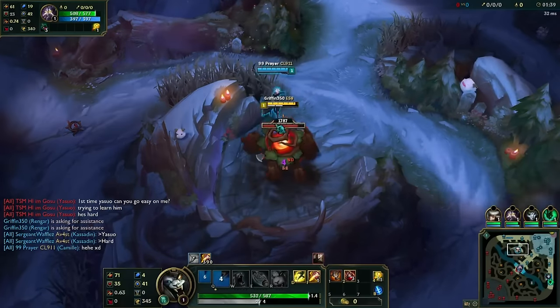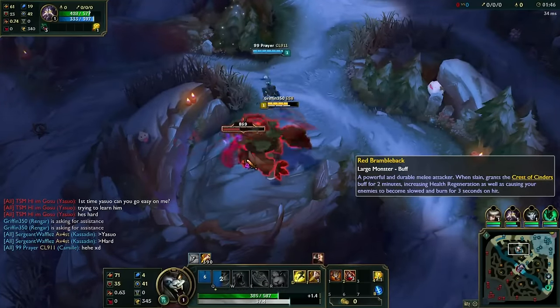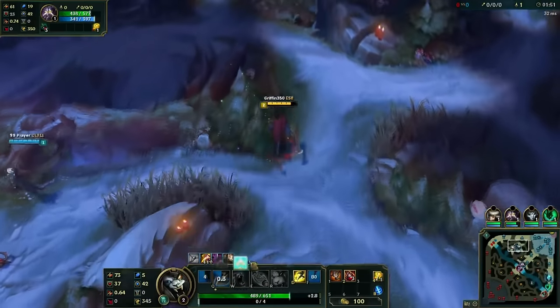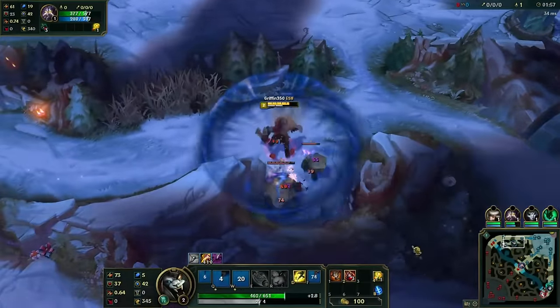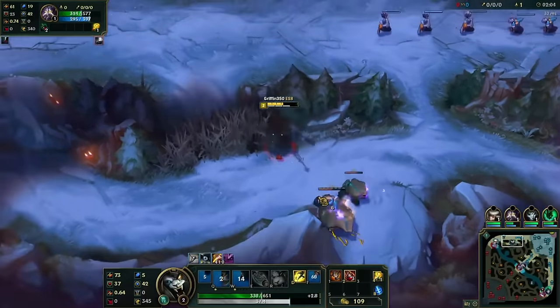I don't want to touch too much on Rengar's clear — it's pretty simple. It's basically you just start red, go Krugs, go Raptors, finish your clear. I've tried going for the red and then going straight to my enemy's blue and taking that, but it doesn't really work too well. It kind of puts me behind, and if they go take my blue then it really wasn't worth anything — I just lost HP off of my clear.